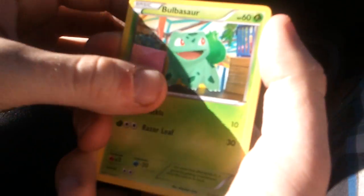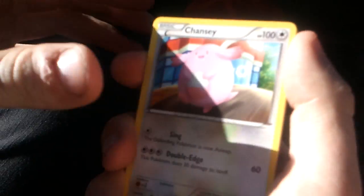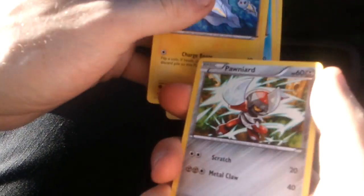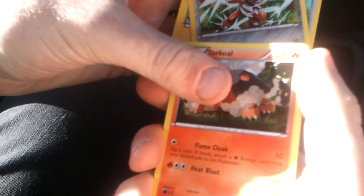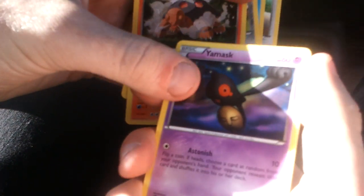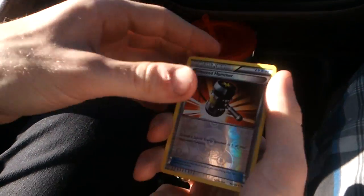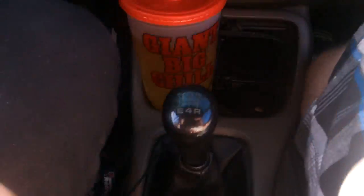Alright, can you see it? Yeah. Bulbasaur, Chansey, Ducklet, Tynamo, Boldore — which is awesome — Forretress, Yamask, Umbreon. The reverse is an Enhanced Hammer. And the rare is stupid Swana. I don't like Swana.